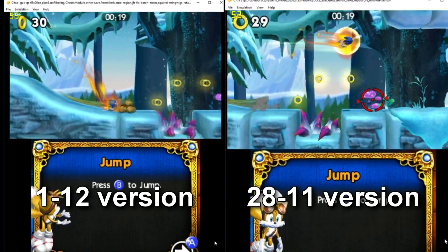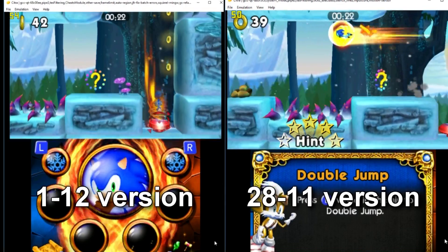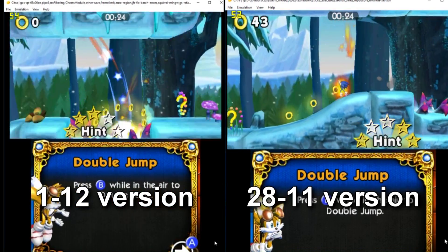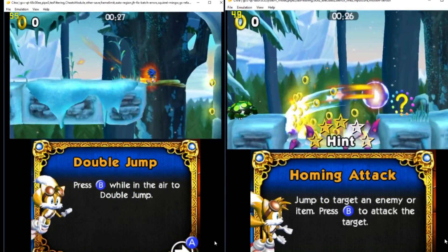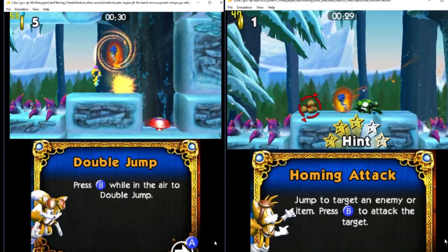For the last comparison I chose Sonic Boom: Fire and Ice, since it's a fast-paced game. But Citra actually handled it pretty good. The game is actually pretty playable with this version, so perhaps you can give it a try.